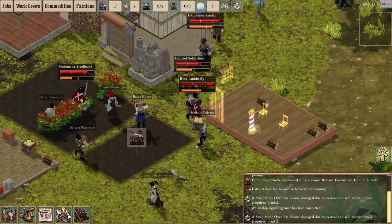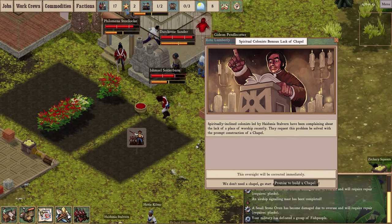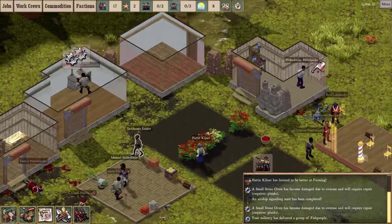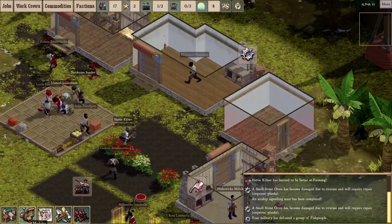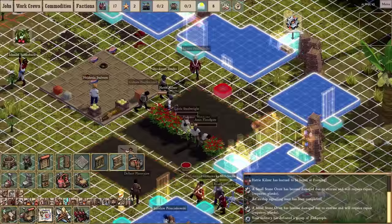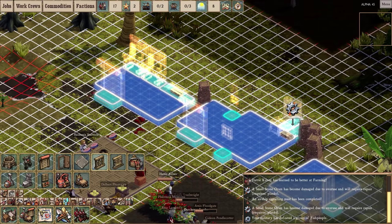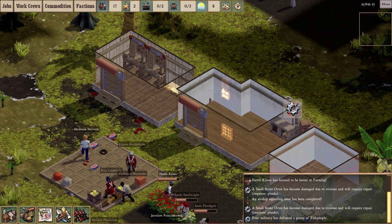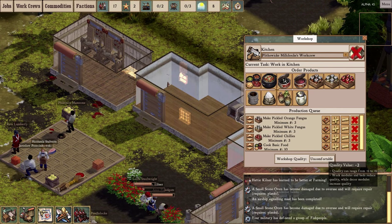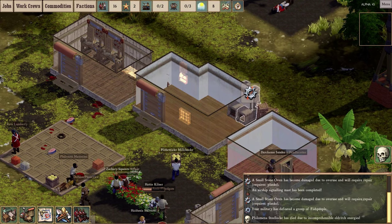The colonists are still bugging me about that chapel. Hydunia Stalvern is leading the complaints. Well, I'll build a chapel tomorrow — maybe. As I was saying, people are in and out of the kitchen all the time, so it might be beneficial to gussy it up. I'll stick on a window here, and a spice rack — that seems appropriate for a kitchen. Each of those should add one to the quality, bringing it back up to zero, so it should have no net influence on the happiness of the laborers inside.